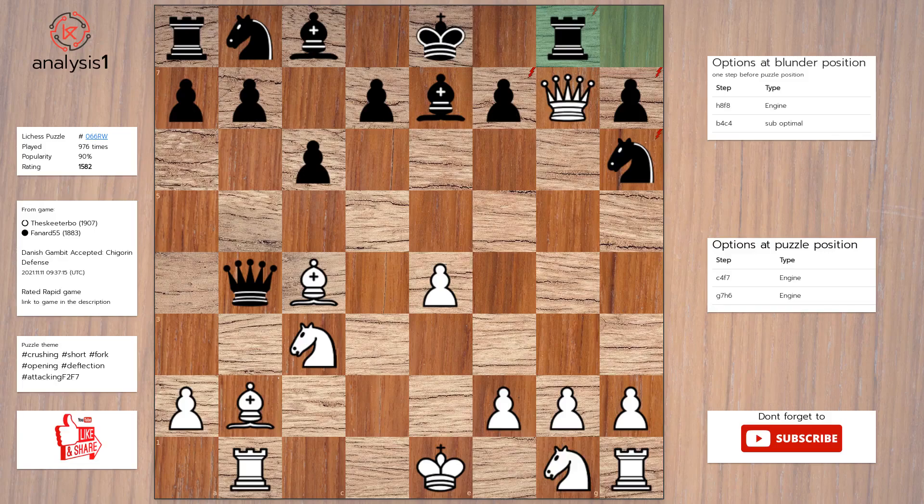Another one. Let us look at threats in puzzle position: queen takes rook, check; queen takes pawn; queen takes knight; queen takes pawn, check. Bishop takes pawn, check.